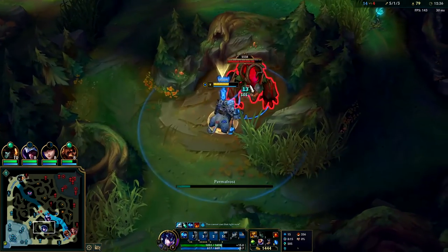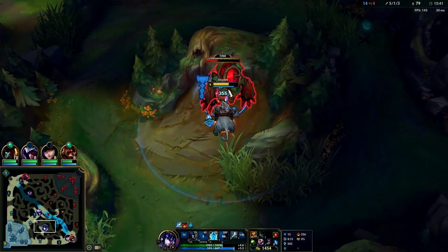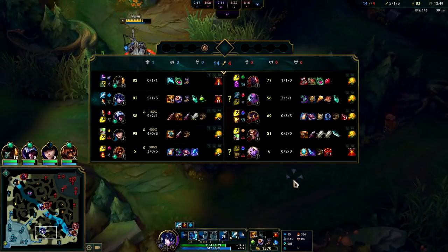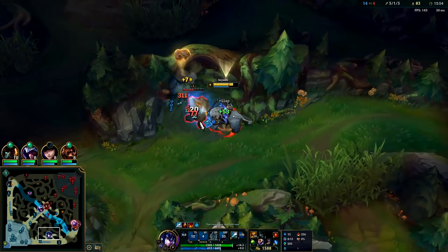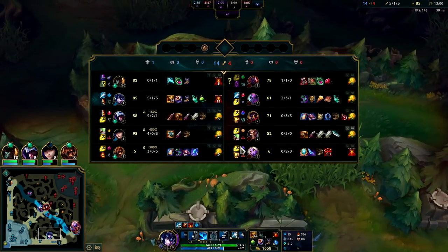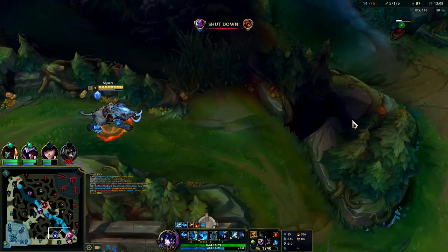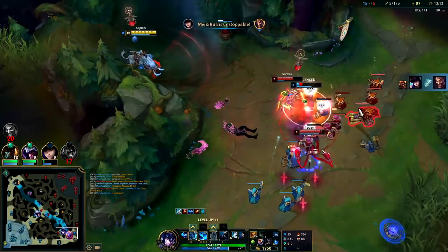For your boots on Sejuani you're usually going to be getting Plated Steelcaps or Lucidities. The only time you're going to get Merc Treads is if they're a giga AP heavy. This game they have two-and-a-half APs and two ADs — Soraka doesn't count as full AP because she doesn't have that much damage output. We're going to look at the most fed person on their team, which is Evelyn — she's very bursty, but our passive counters that. So Plated Steelcaps this game — it helps against turrets, dragons, barons, all physical damage.